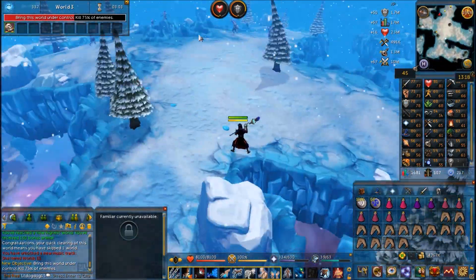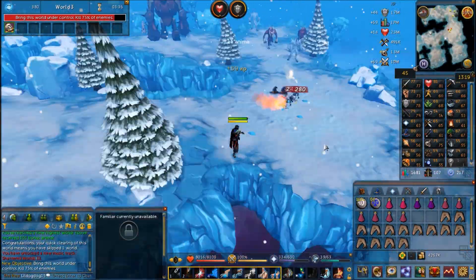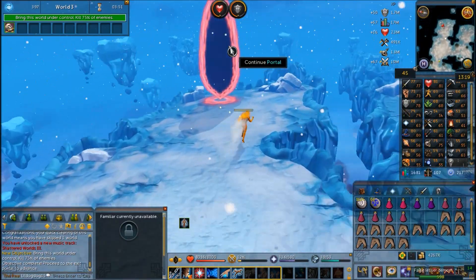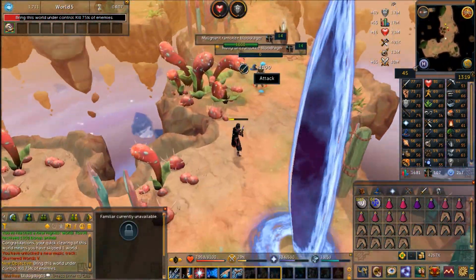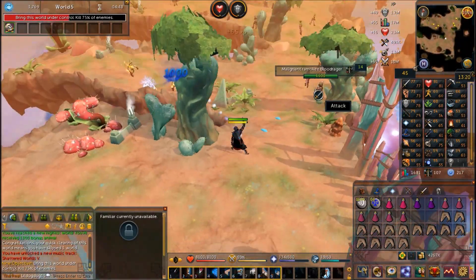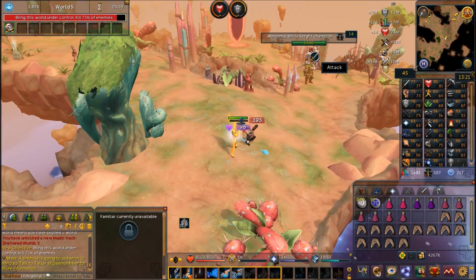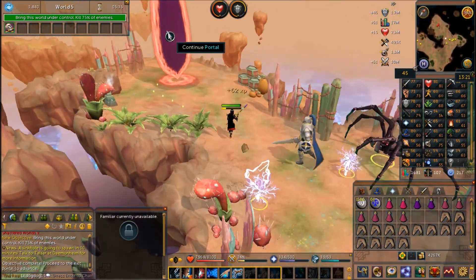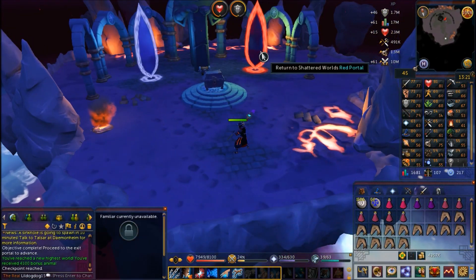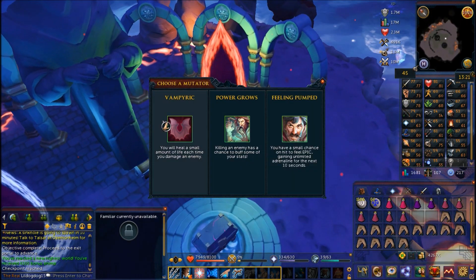Once you've completed five floors, you're going to be put into a reward room where you can either choose to take your reward or continue fighting to try and get a better reward. In the chest at the end you have a chance of getting the pet that you can also buy, and you're guaranteed anima. However, you are not guaranteed the pet. If you try to open the chest it's going to give you a warning.